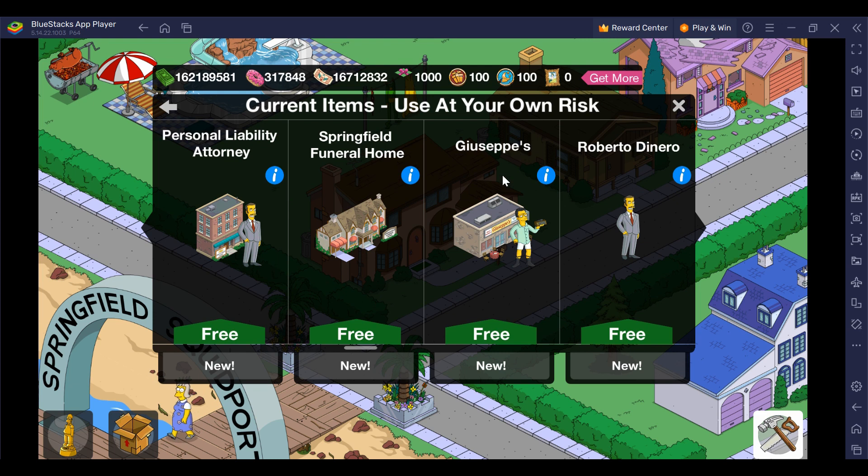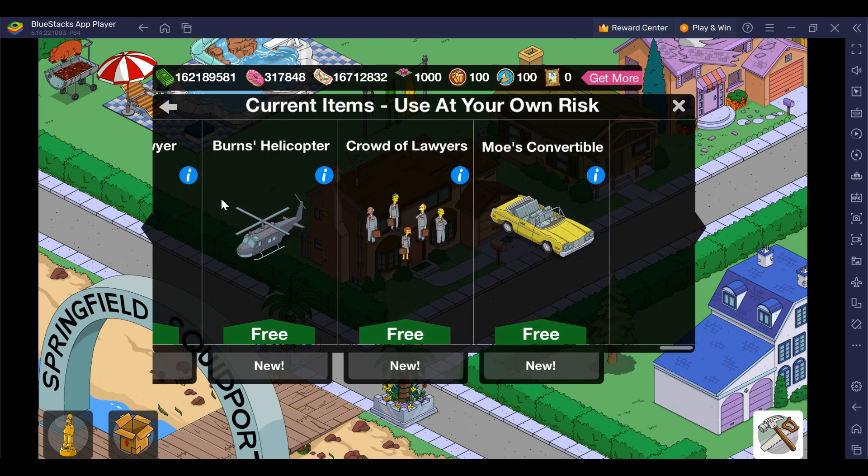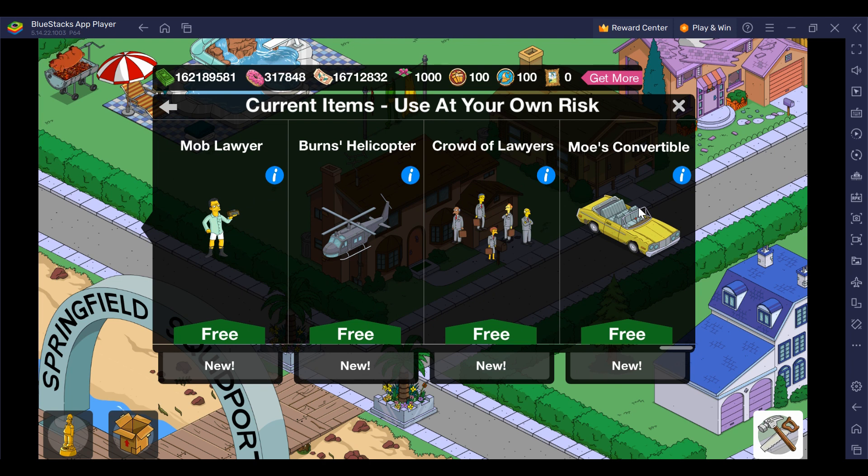As I mentioned, there are nine new items. Three of them are buildings — all unique. The first one is Personal Liability Attorney, the second one is Springfield Funeral Home, and the last one is Giuseppe's. Next we have three characters: Roberto De Niro, Maxwell Flinch, and Mob Lawyer. We don't have any skins or facades in this update. Lastly, we have three decorations — two of them are unique.